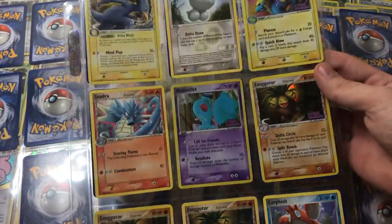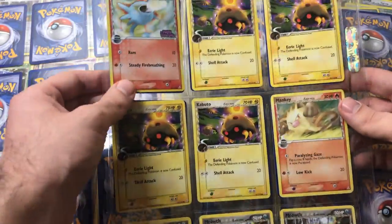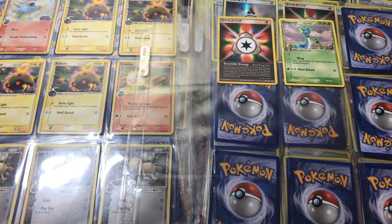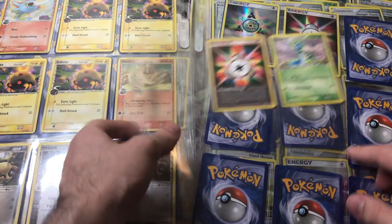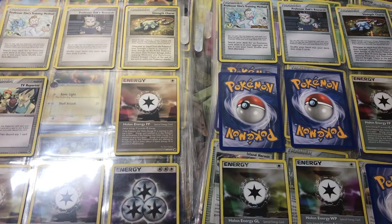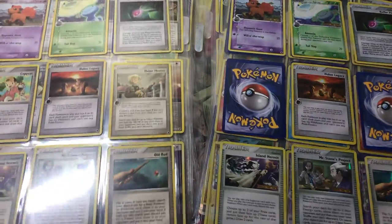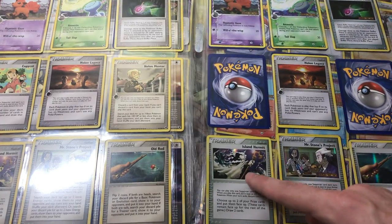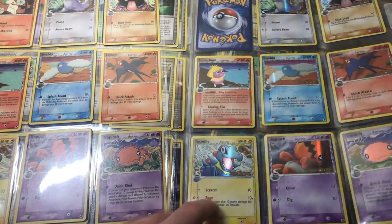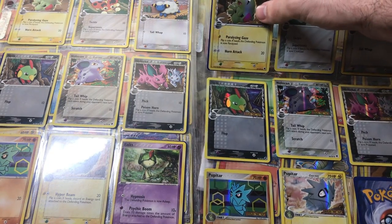This is a Delta Species Pikachu — would have been cool to get a holo but unfortunately not. This was a staple back in the day when I used to play; the set came out around 2006, so quite a while ago. Holo Horsea! On to Dragon Frontiers — this is a near-complete set. All the commons are included and all the holos, but not all the reverse holos. Check out this pre-release Dragonair — not sure if that's valuable, but yeah.